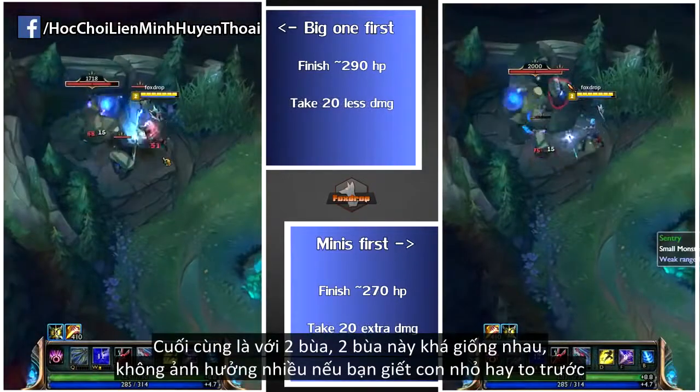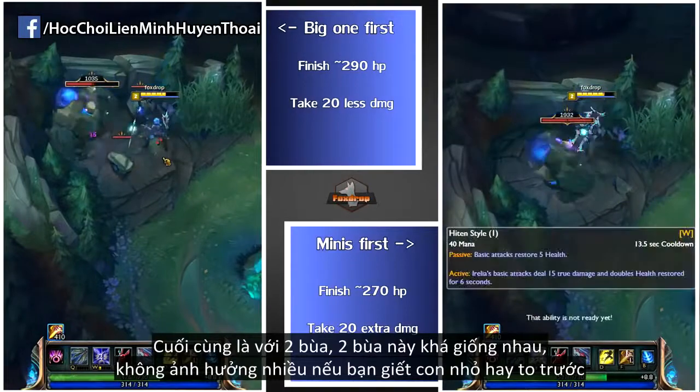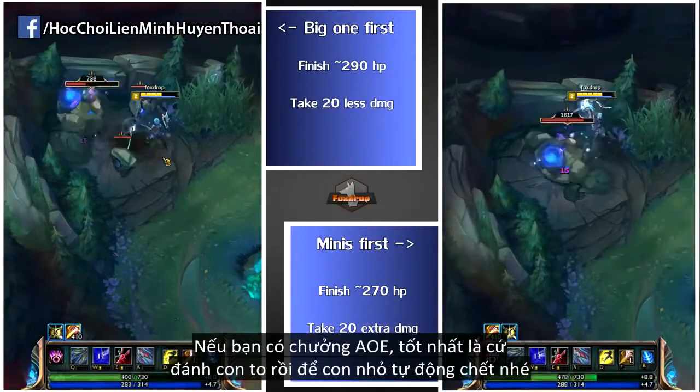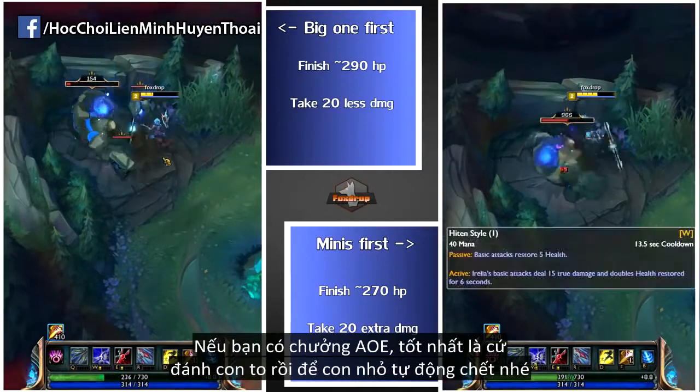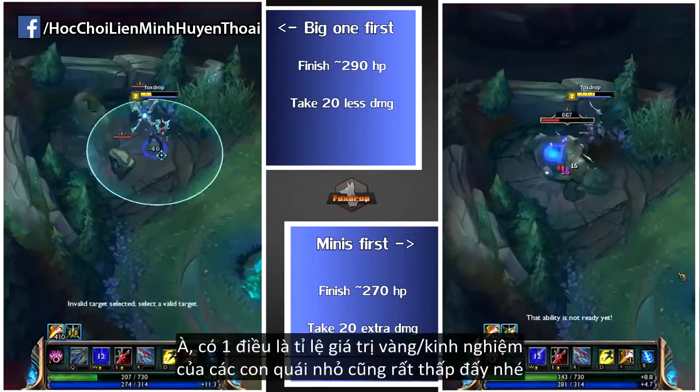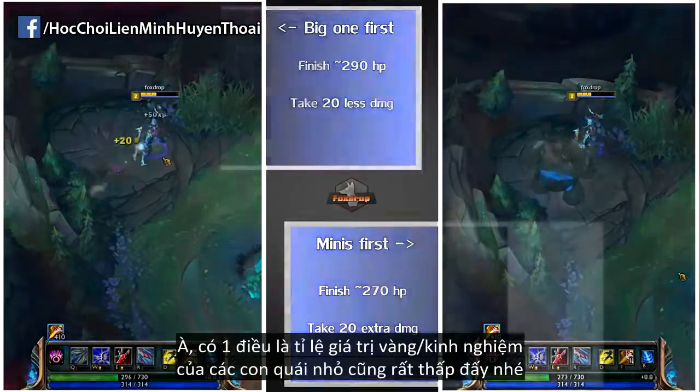Lastly, we have the buffs. Both red and blue are pretty much the same here, and it doesn't really matter what order you kill these in. If you're an AOE champion, it's often best to sit on the buff itself and let the weak minis die off slowly. Kind of ironic that in this game, the mini creatures with the biggest gold and experience value are by far the weakest.